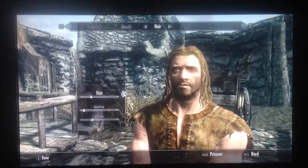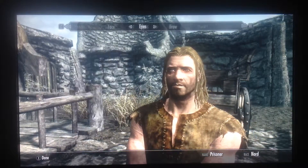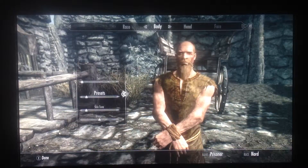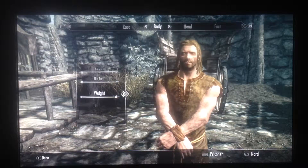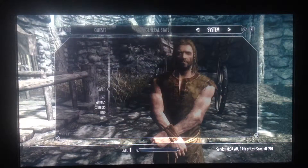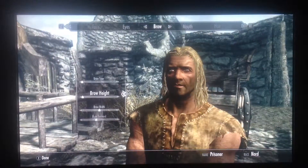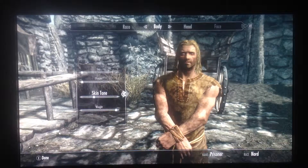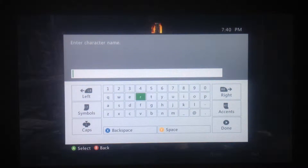Nord — okay, I'm just gonna go through this and get it done. I at least want to make my character look big, like tough and strong. We'll make him look like that. The name will be... I'm gonna name him Fun Guy — or just Fun. Okay, we'll just name him Fun.